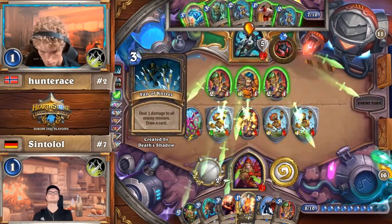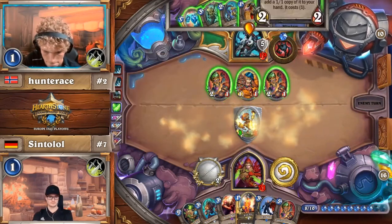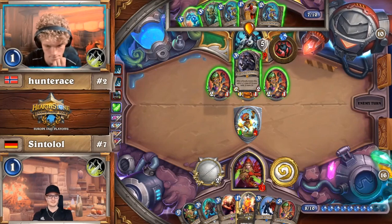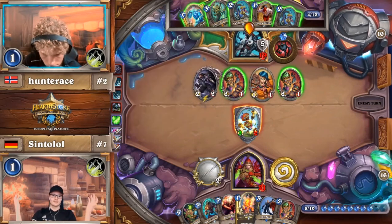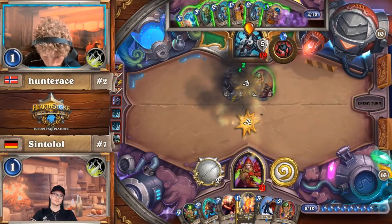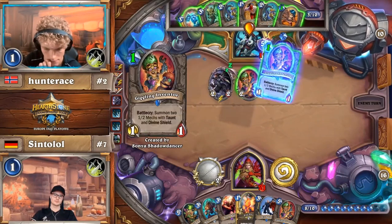Double Phantom Knives actually just clears the board — that's the turning point. That Vanish he drew, and a Sonya to get the extra one mana — it's over. Giggling Inventor completes the quest. Sintolol's not dead yet, but Hunter Ace has turned the corner 100%. Sintolol is not coming back from this situation.